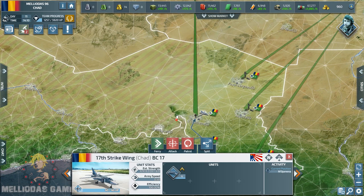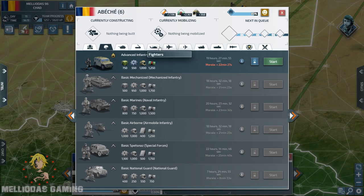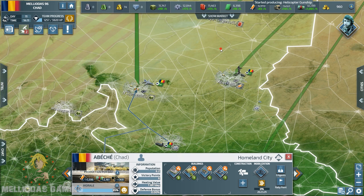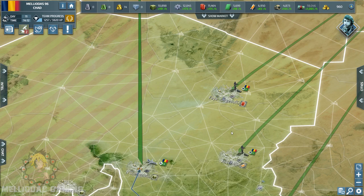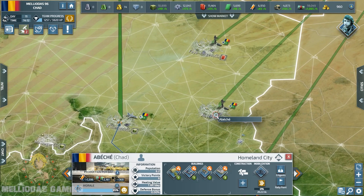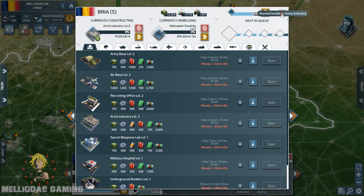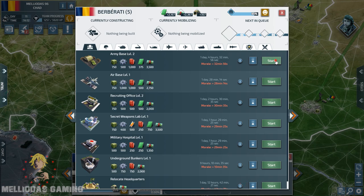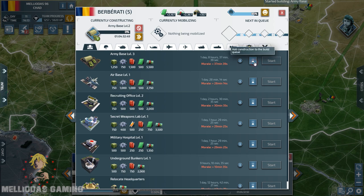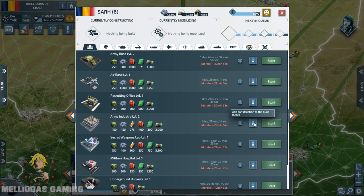I now have four level two strike fighters. Let's make the gunships — the air base is level one and they are prepared, so I'm going full-on gunships. The good thing here is that strikers consume electronics and components, while gunships consume electronics and supplies. It's quite a balanced build between supplies and electronics, which makes my overall build a little bit balanced. However, I need to annex another electronics city because my consumption of electronics is going to be very high.